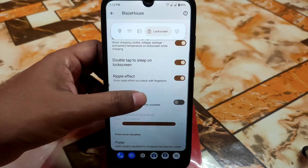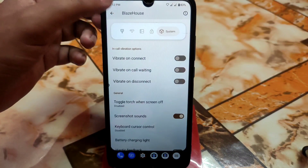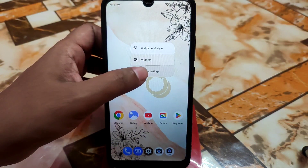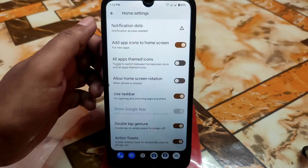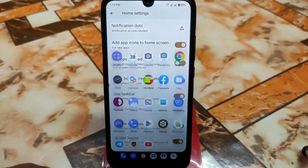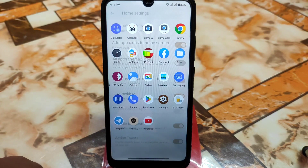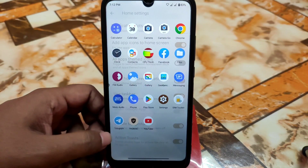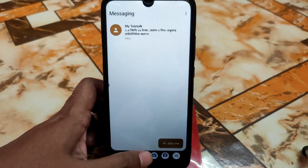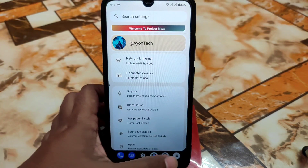Then we have lock screen with double tap to sleep on lock screen as well. We also have the home settings from the Pixel Launcher, and you'll get the taskbar which I'm using. If you click on the taskbar, you can easily switch to any application — just like this, you can easily switch to any application.